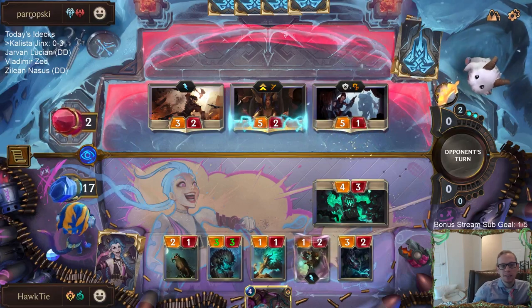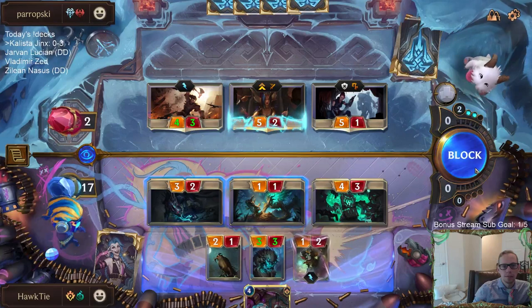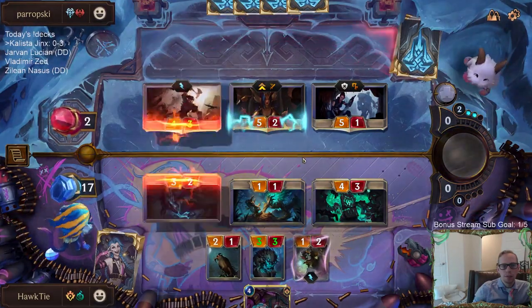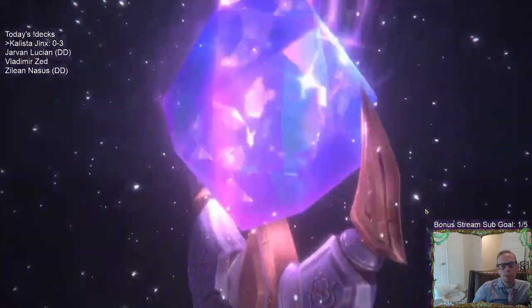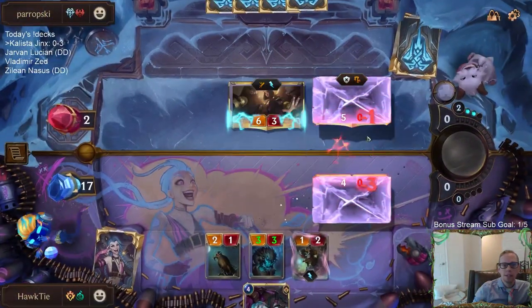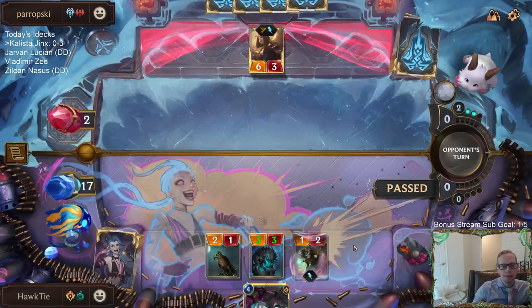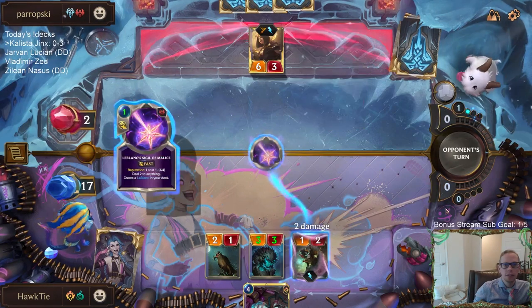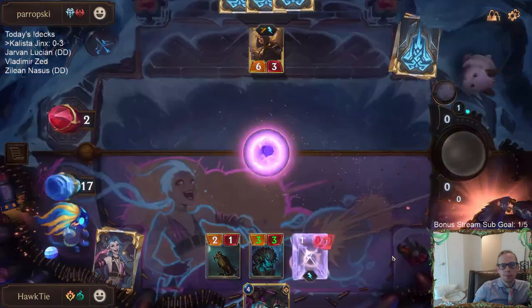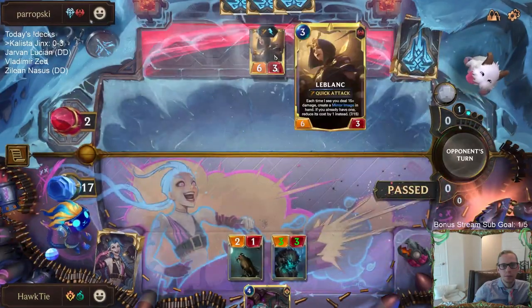Having the doom beast in hand is good. Their LeBlanc levels up - they put these in the wrong order, they just wasted that 4 damage. The glory seeker should have gone first because then it would have leveled up LeBlanc - basically this could be 9 out of 15 instead of 5 out of 15. Probably doesn't make a difference in the game but that should have been a 9/5. So it could be 11 now.